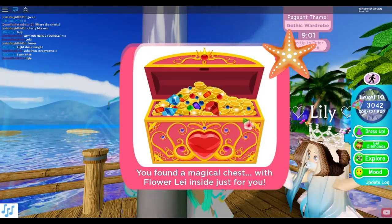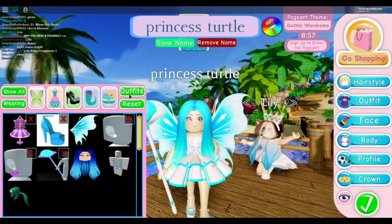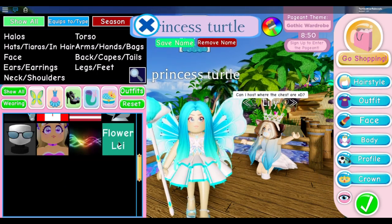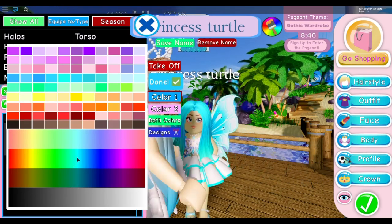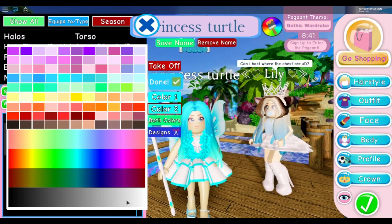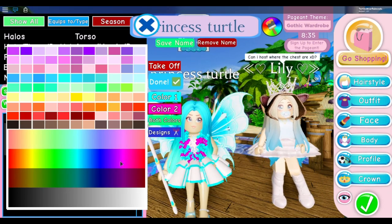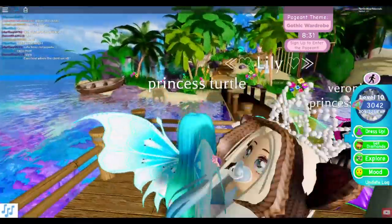You found a magical chest with a flower lei inside, just for you! Awesome. So if you go to your inventory, we're gonna go to dress up and it's right here - flower lei. Let's put that on. I'll do this color... there we go, and we're gonna change the other color to white. Isn't that pretty?